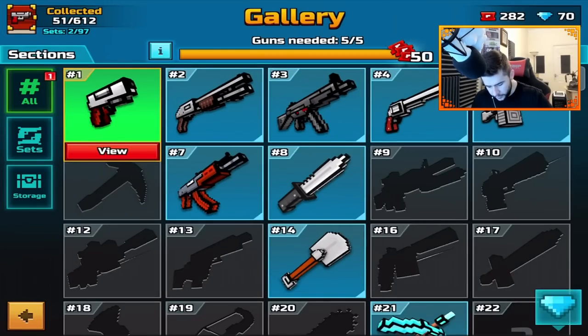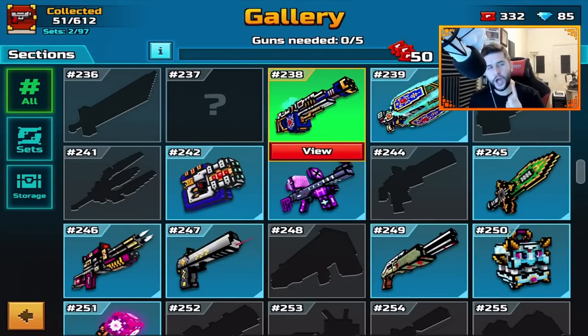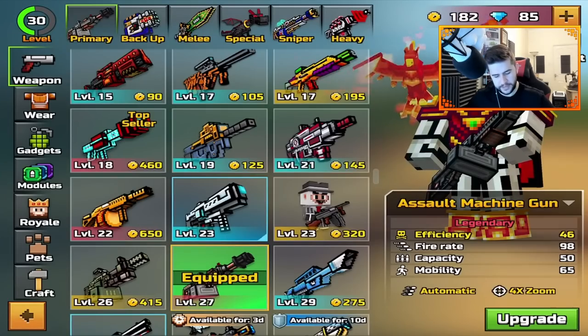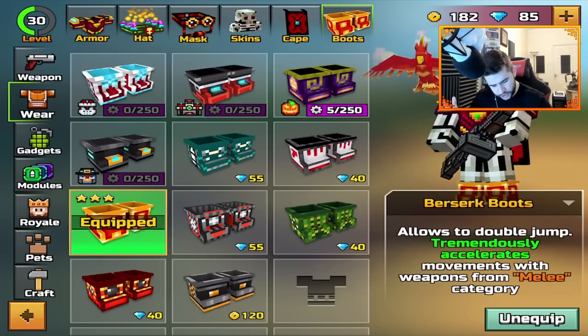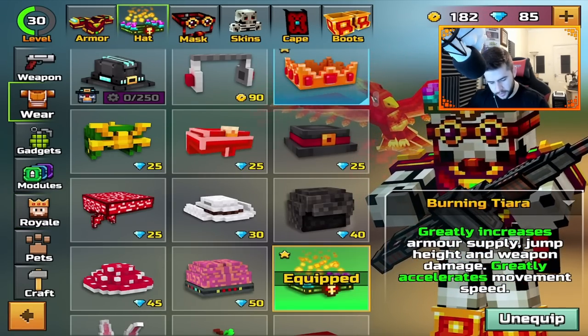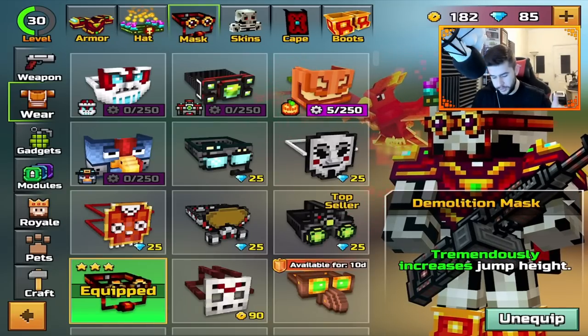We got ourselves some of these — we got 332 coupons, but I need to save them. Not entirely sure what I should focus on now. In the last episode I did manage to get my boots to the highest level, my burning tiara to the highest level, and my mask to the highest level. So that's suited and booted. We're rocking these.